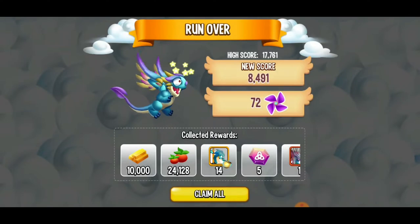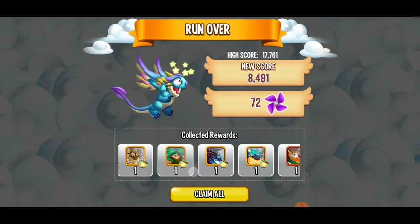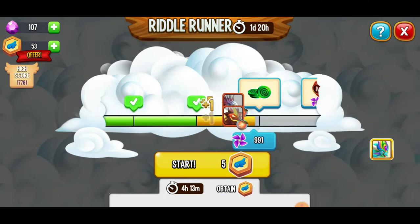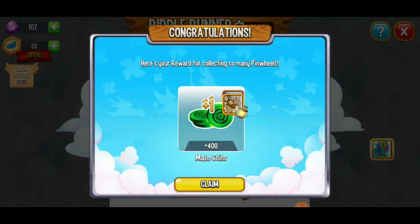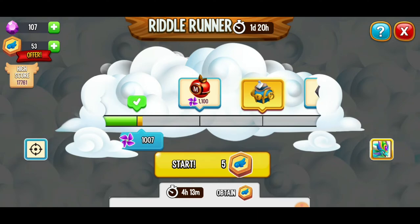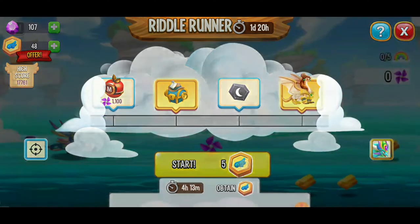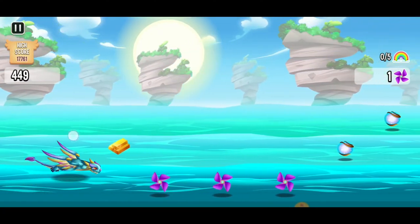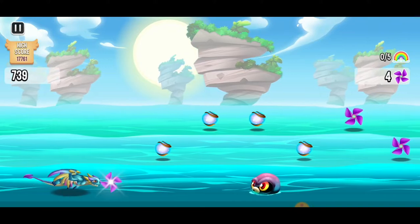We still got 72 pinwheels, and hopefully it'll be enough to get the thousand maze coins, because we're still working on that maze. We got it! We needed a thousand of the pinwheels to get 400 of the maze coins — so that's super cool. I can't help it, I'm going to do one more run, and then we're going to go to the mystery part two maze. I've got some progress going on there and we've got to check that out.